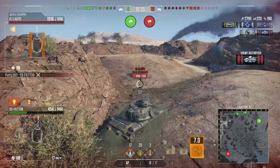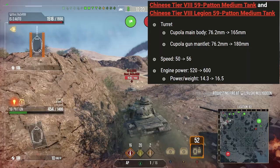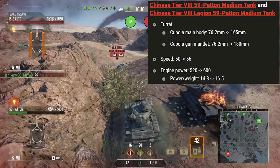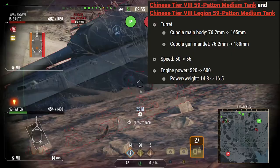The 59 Pattern got buffed in the Chinese medium reforge. Its cupola got buffed from 76mm to 165mm on the main body, and the gun mantlet to 180mm. That's a lot better than it was, but it's still easily pennable by most tanks it'll face. It's really only tier 6s and 7s that won't truly penetrate that cupola, and even then a lot probably will — especially for premium fire rounds.